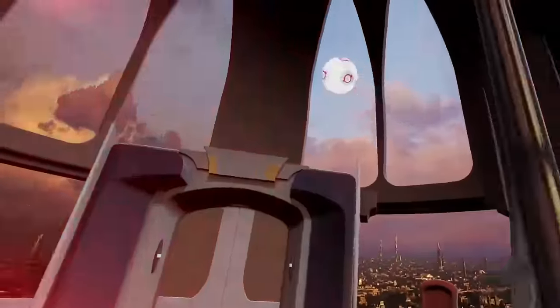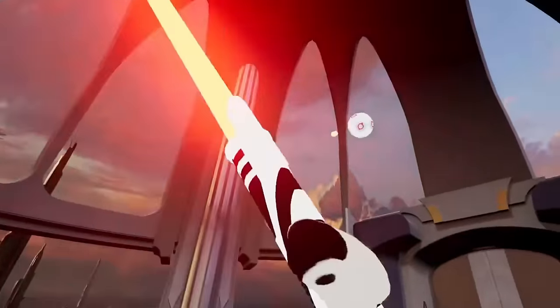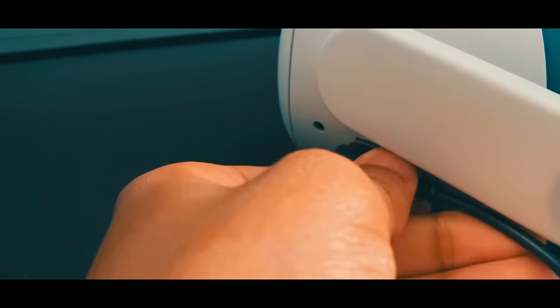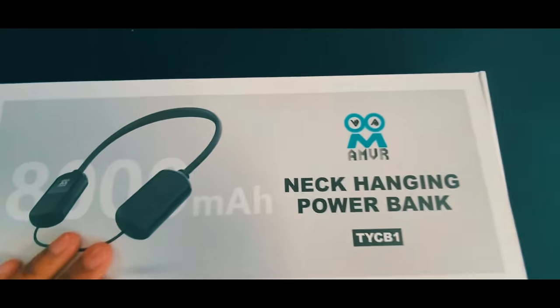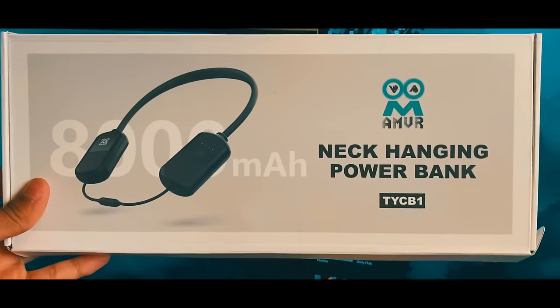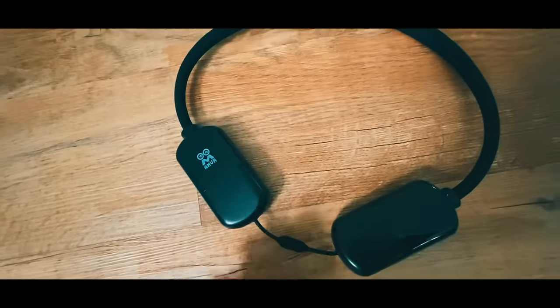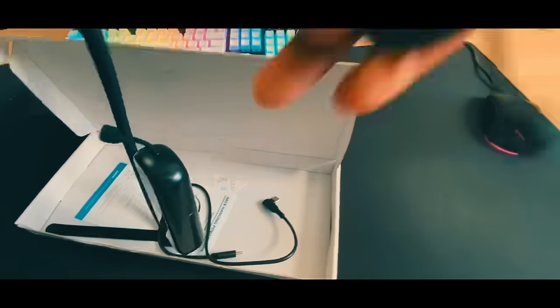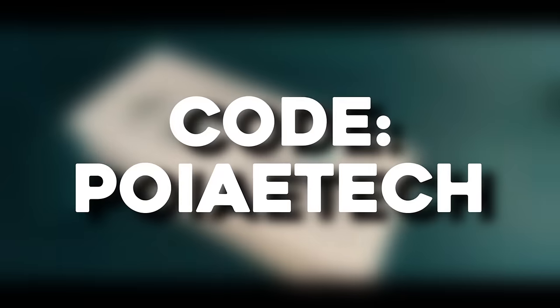I recommend this if you're a Star Wars fan, but this next game is a must-play for every Quest 2 player. All these games are cool, but not with the Quest 2's terrible battery life. That's why I recommend AMVR's Neck Hanging Power Bank. It is 8,000 milliamp hours. It's great, increases battery life, and it just works. Check it out in the description below and use code POIATECH for 10% off your purchase.